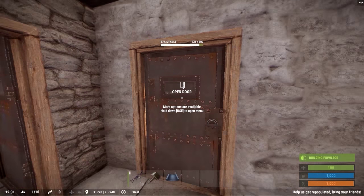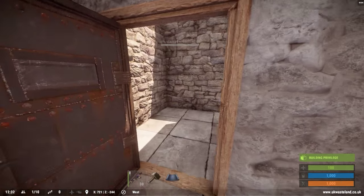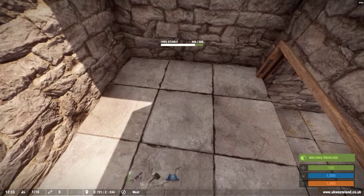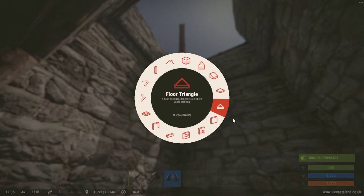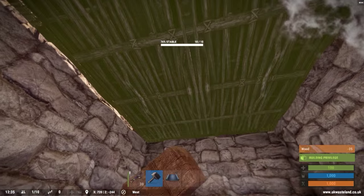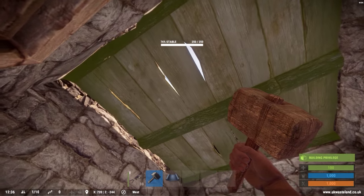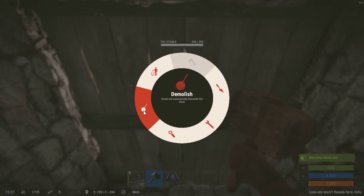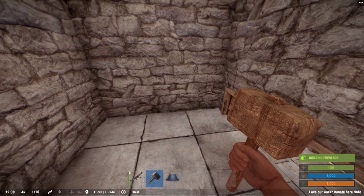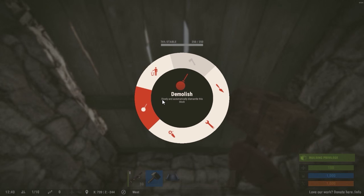One thing that you want to make sure is that you have a doorway going into the main core trap room, so you can pick up all the loot that you just killed off of those guys. Now if you're worried about other people climbing on top of your roof and killing you while you are trying to loot, feel free to set up a ceiling right above you and upgrade it to wood so you can collect the loot in peace. Once you're done, feel free to remove it with the demolish tool.